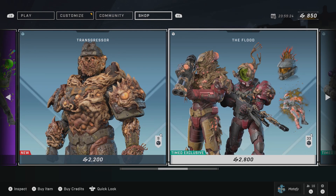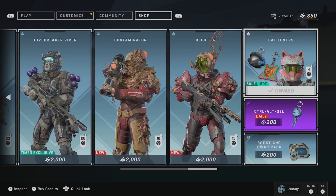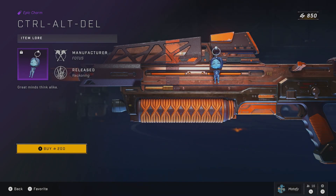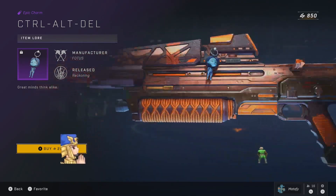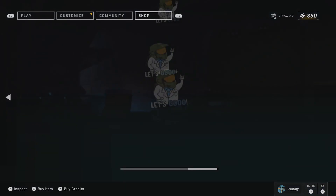It looks like all the stuff from last week is gonna be returning — the Transgressor, the Flood. We still have the Hivebreaker Viper, Contaminator, Blighter, of course. And there's a new daily: Control, Alt, Delete. Oh my god — we have the Cortana and the Master Chief. This is getting copped too.